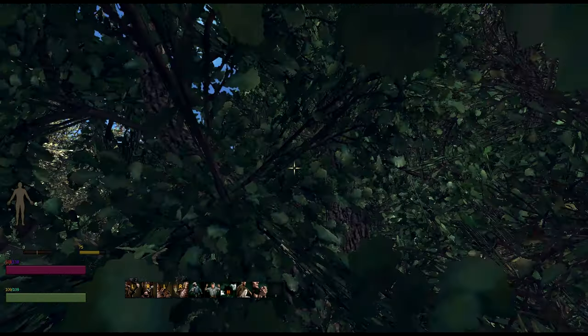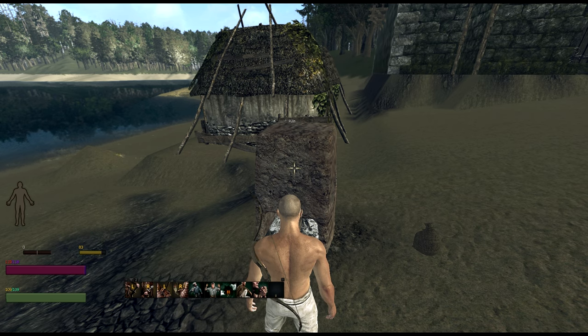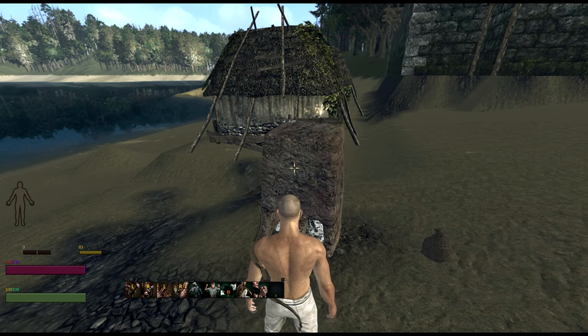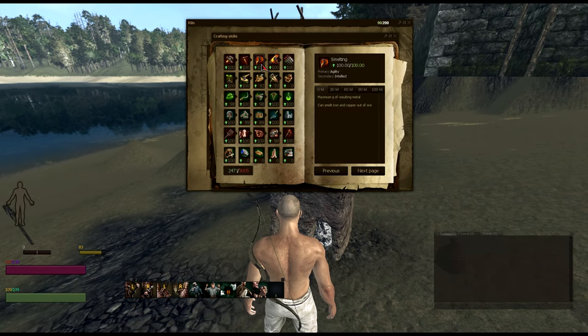So if you don't know how to make charcoal, let me show you. First, you're going to need a kiln, which is the device in front of me. You're going to need the skill Construct Material Preparation at a minimum level of 20 to build a kiln, and up to level 30 to use it. Additionally, if you want to use your bellows — highlighted here — you will need to have your Smelting skill unlocked.